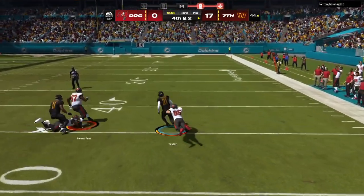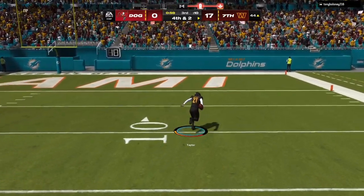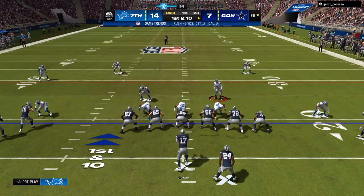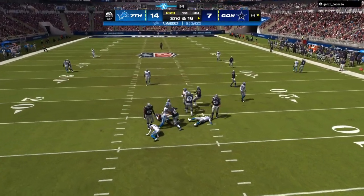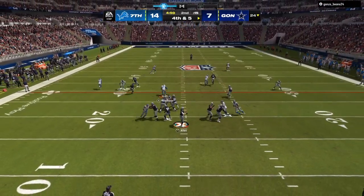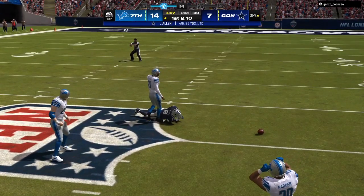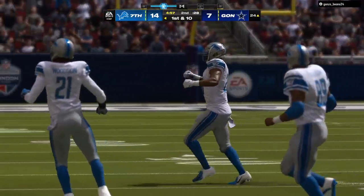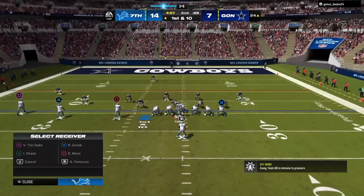On the defensive side, I just updated the e-book today — The Best Hybrid Coverage Defense in Madden 24. You're going to be able to play man on one side, zone on another side, take away corner routes, take away any kind of deep post and underneath routes, and get a lot of interceptions and sacks. As you can see, edge pressure and gap pressure through the middle, great defense down the field. Get the e-book down in the link in the description.